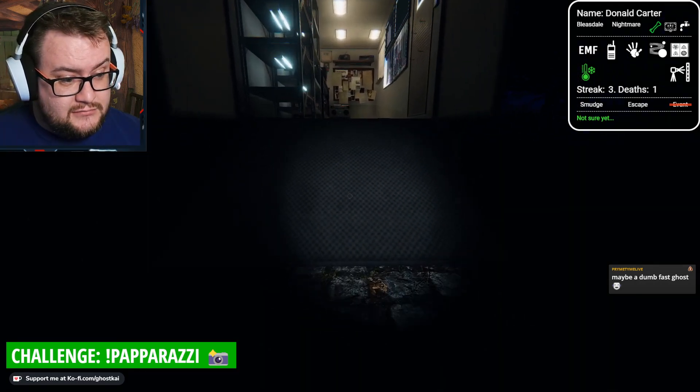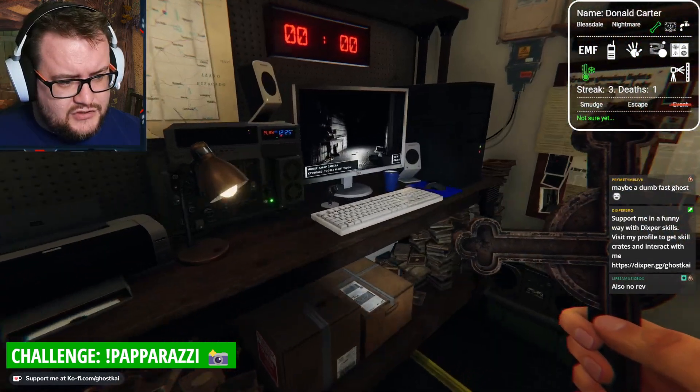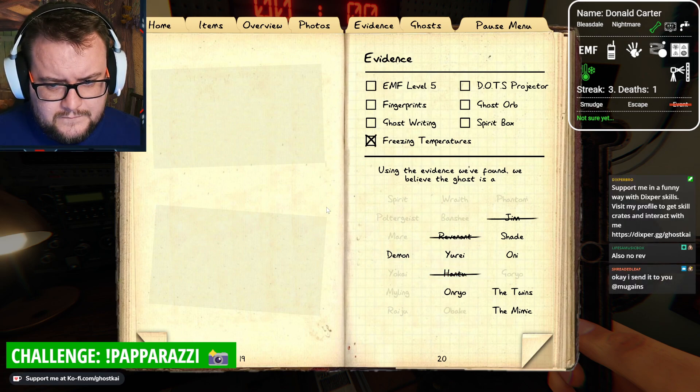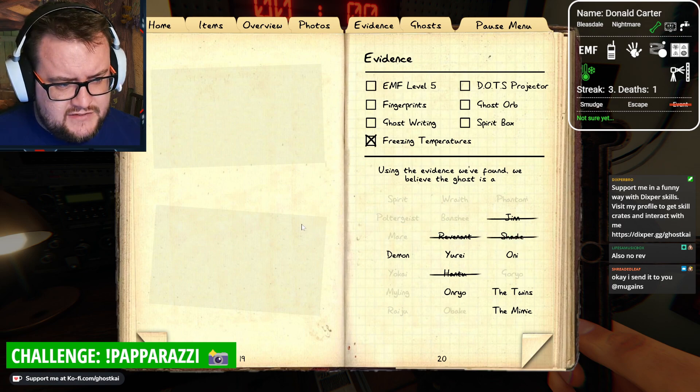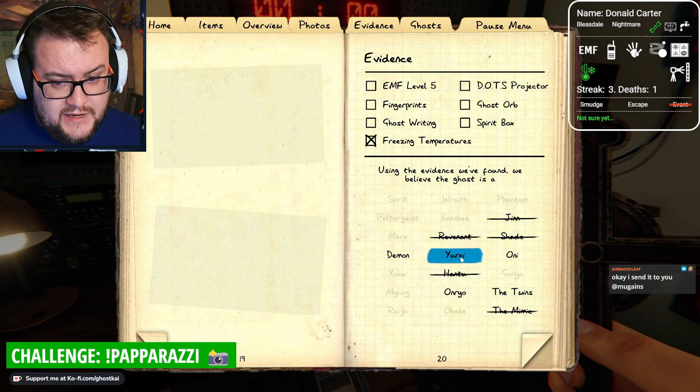Could be a demon. But now they've started hunting, I think we need a second crucifix to slow down. No definitely no Rev yet. Sounded normal speed. I don't think it's Shade - I think it's too aggressive to be a Shade. No Mimic because there's no ghost orbs. So that leaves these. It could be a Yura.